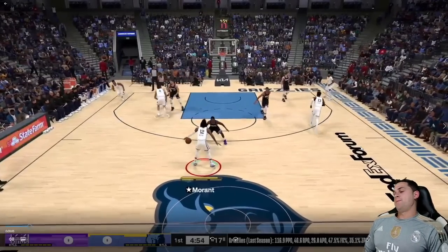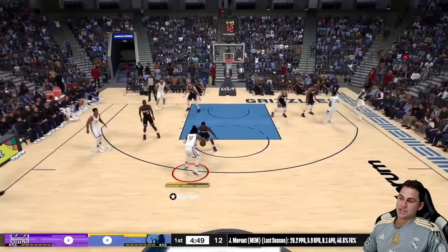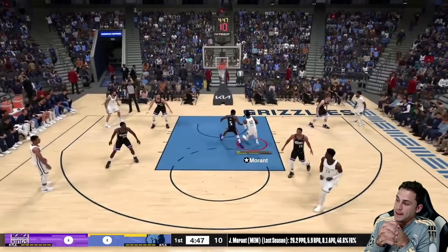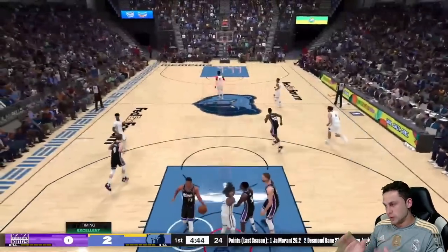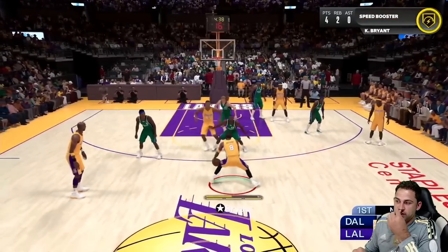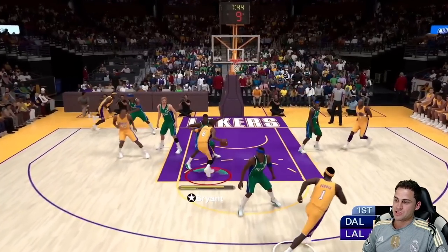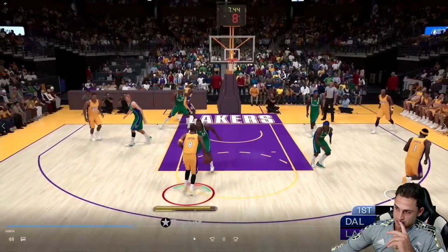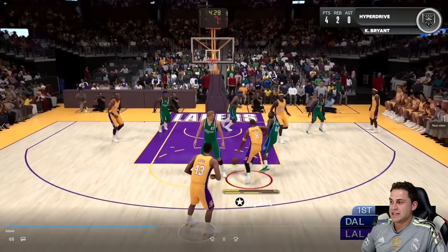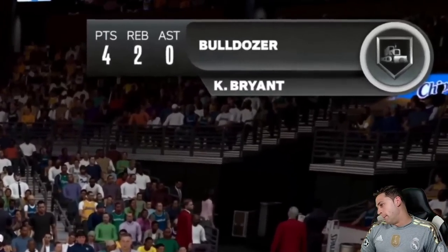Let's talk about the new adrenaline system. I'm spamming size-ups, escapes, behind-the-backs, and I don't lose any adrenaline until body contact is initiated with the defender. It's not that simple though — there's a lot more to it. Explosive behind-the-backs, momentum dribbles — not losing adrenaline on any of that. The 2K23 system was very different in terms of when you lose adrenaline. But when I drive with Kobe and make contact, I lose that second bar.